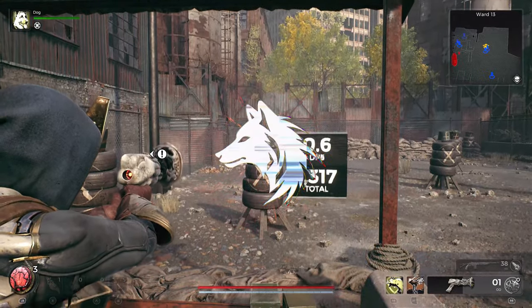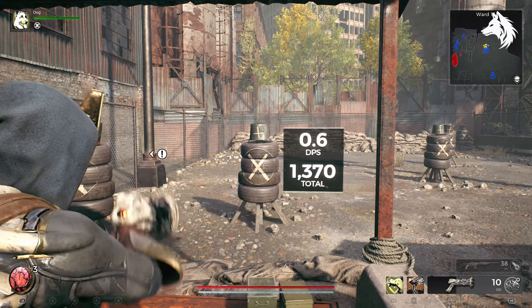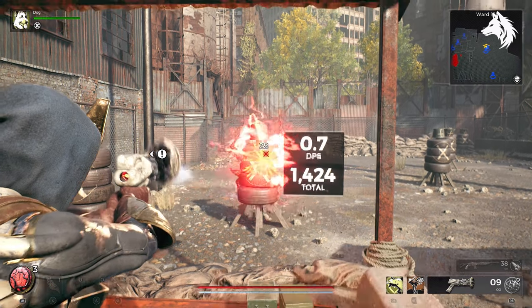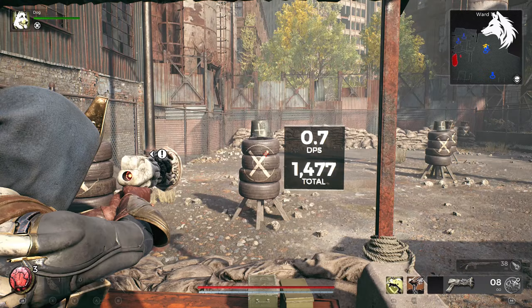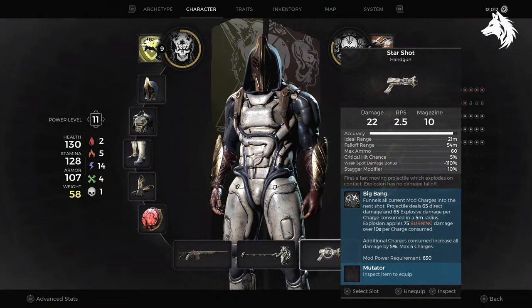Hello guys, Luna here and welcome back to another Remnant 2 Weapons Guide video. In this one we're looking at how to get the Starshot handgun. I'll also go over the Engineer Armor and Class and Navigator's Helm as they're both found in the same place, but not necessarily at the same time.